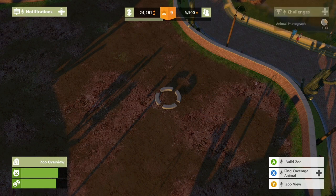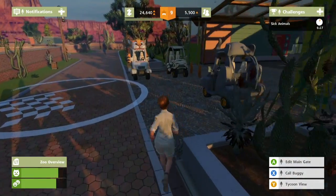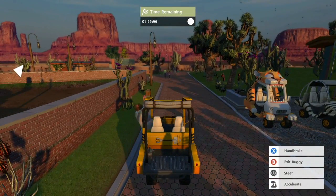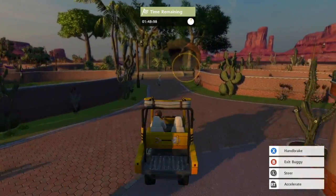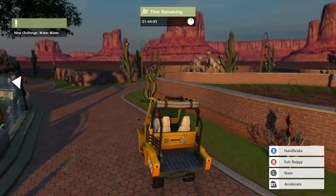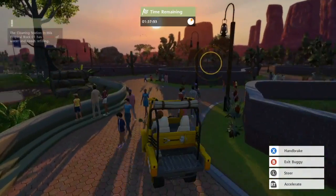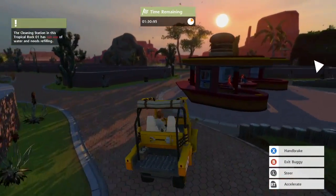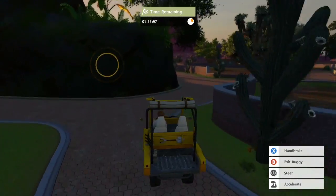Sick animal challenge! Oh yeah — pick up that medicine in the buggy at the zoo entrance and get it to the animal fast. Oh, don't worry — you don't know who you're messing with. Me and sick animals? Yeah, I'm gonna race it. Get in there, let's go. Oh yeah, we gotta move! Book it — you gotta get this medicine there. Oh, almost flipped it!